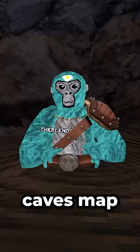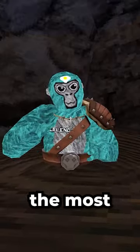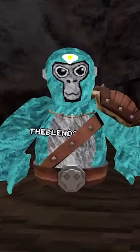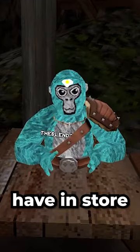As we all know, Cave's map was one of the first ever maps to be added into the game. But in the most recent update, we can see that the Cave's map has been closed off for some reason. And in the previous Canyons update, we can see that there's this huge block of ice in the ceiling of Cave's. What could Gorilla Tag have in store for this map?